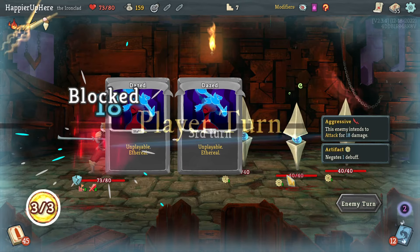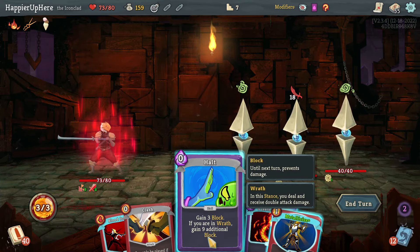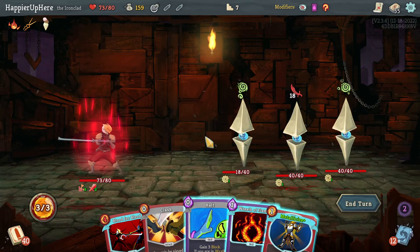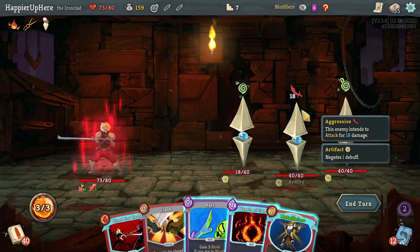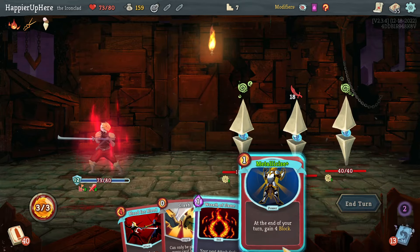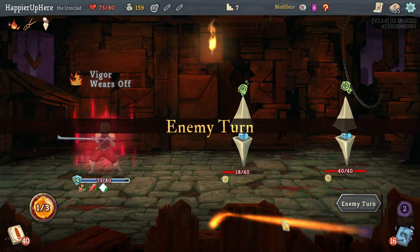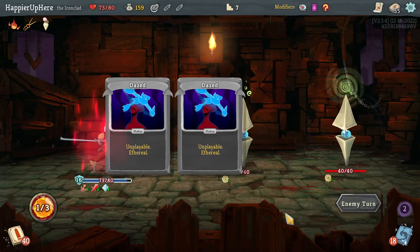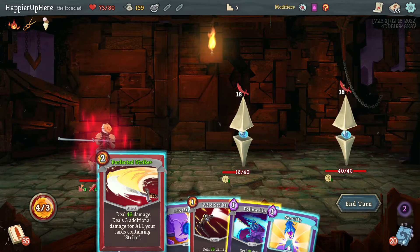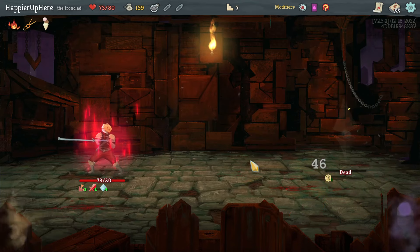There's a Halt — that's good. Clash is 32, not enough. But with Wreath of Flame it would be — Halt, Metallicize, Wreath of Flame, then Clash. This is going surprisingly well. Perfected Strike is 46, that kills this one, and Follow-Up kills the other. That was a bit of a miracle.